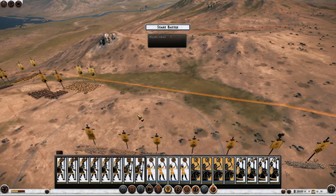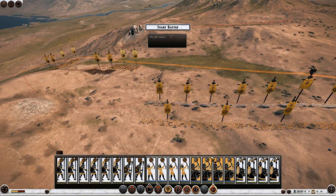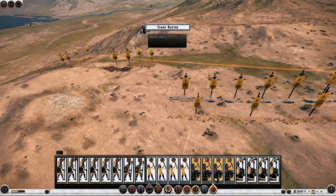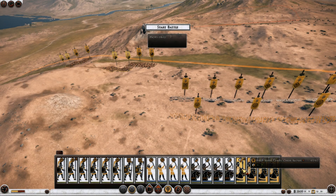I've got 6 units of Bronze Shield Pikemen, 2 Hoplite units, 4 Eastern Archers, 4 Mercenary Scythian Horse Archers, and 4 Noble Blood Cavalry units.